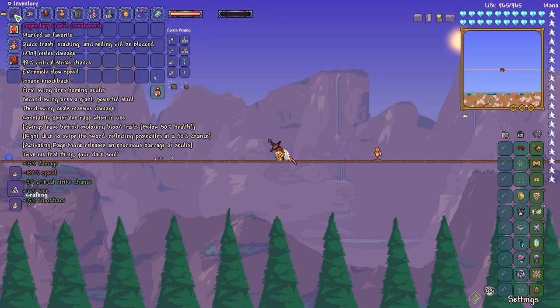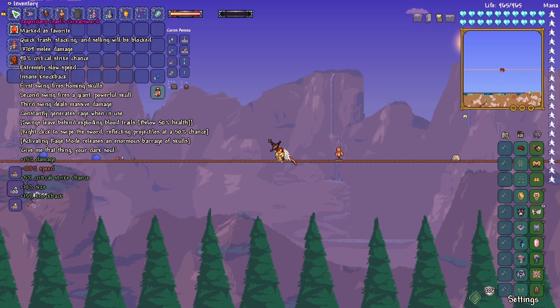The swings leave behind exploding blood trails when you're below 50% health, and you can right-click to swipe the sword, reflecting projectiles at a 50% chance. That is a really cool effect. And you can activate rage mode to release an enormous barrage of skulls.